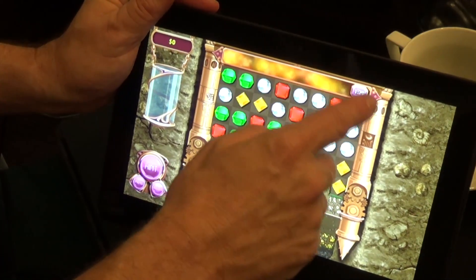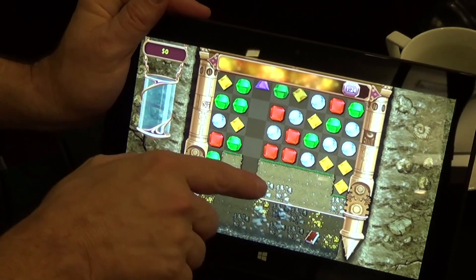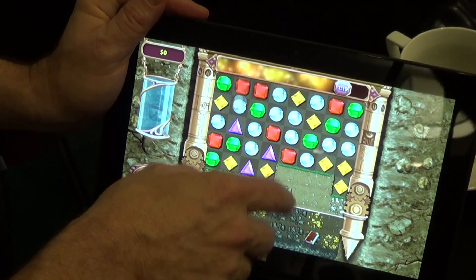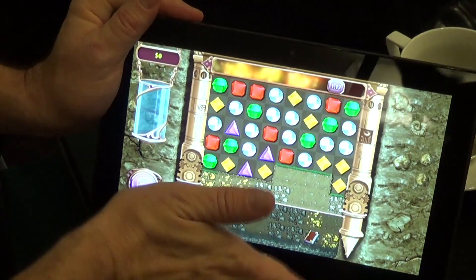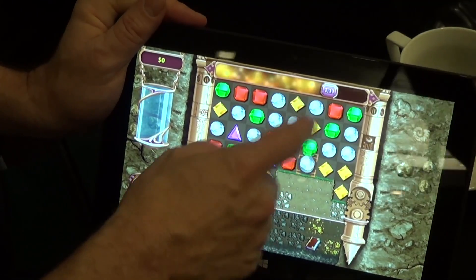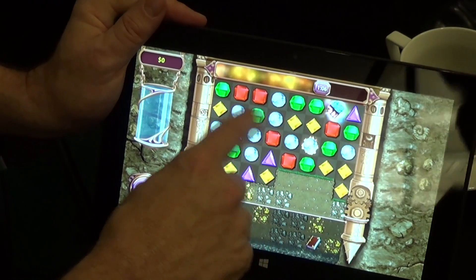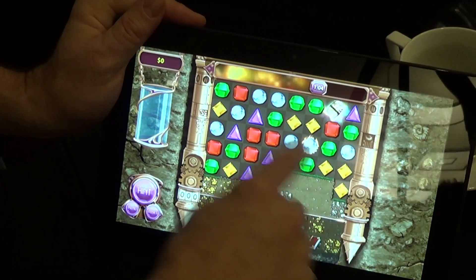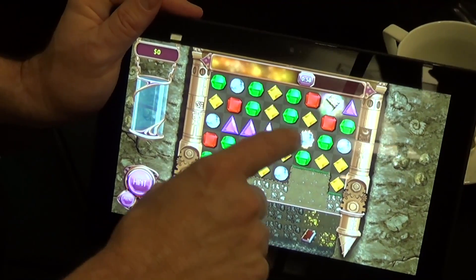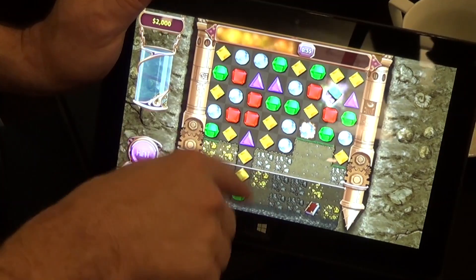Now this is a timed game, so you start with a minute and a half. What you're doing is matching three, but the bigger goal beyond the matching is you're trying to dig down into the earth — this is a mine shaft. There's gold here and more treasures as you keep digging. You have a minute and a half to clear this white line. When you clear it, you're going to get more time on the clock. This will keep going forever until you run out of time, and your progress is measured by how many feet below the ground you have gone.